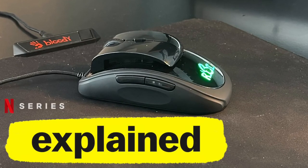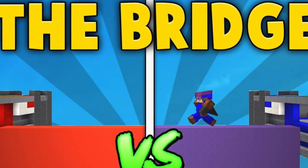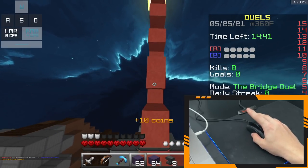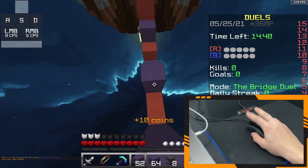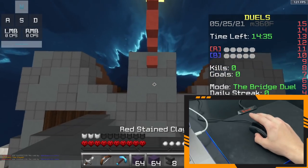Now that I've explained the basics behind finding a good Minecraft mouse — including what features you should look for, what features could pose as a disadvantage for clicking, and how various clicking methods are affected by the build structure of a mouse — I will play a few games of the Bridge on Hypixel with my new ergonomic mouse and provide an in-depth analysis of the pros, cons, and weaknesses of the mouse during gameplay.